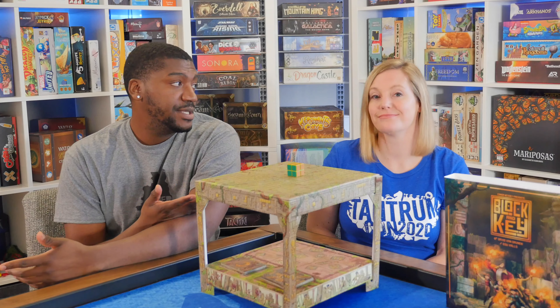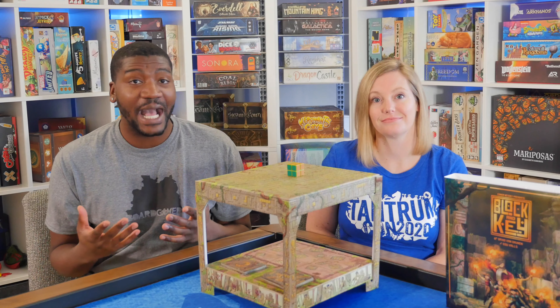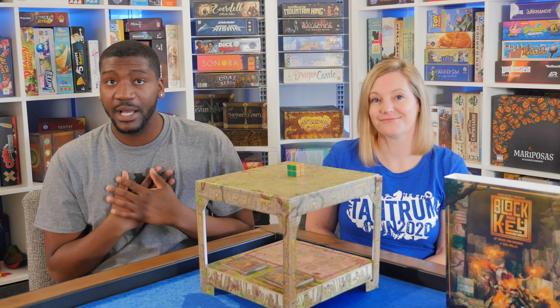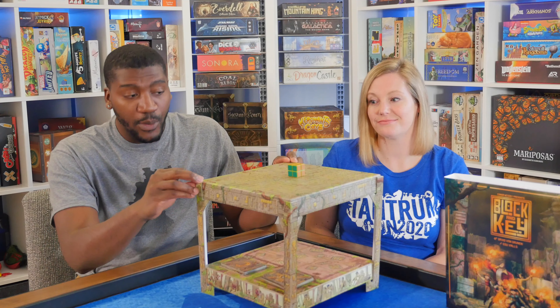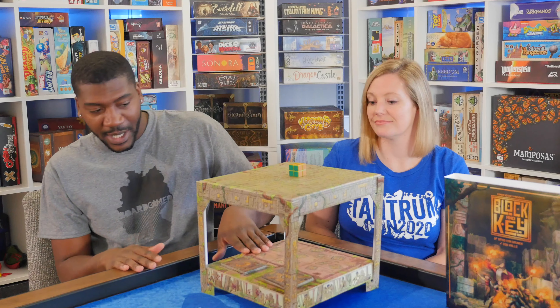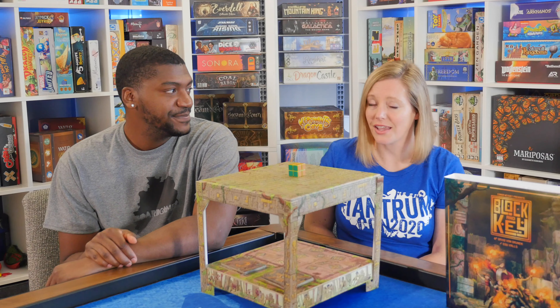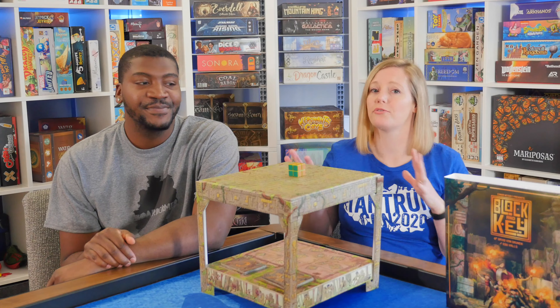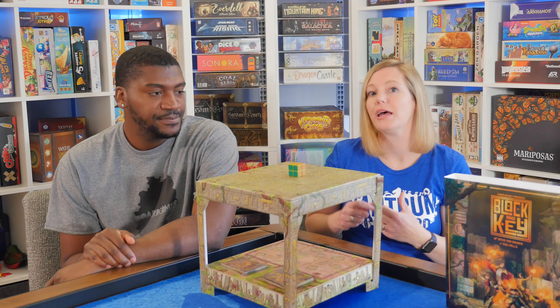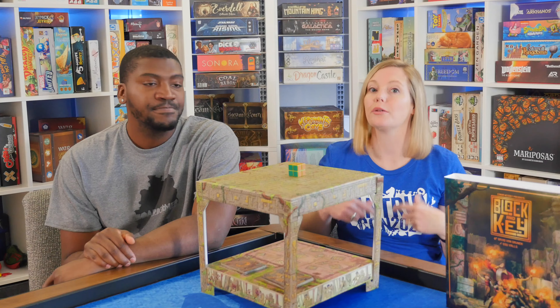We were actually able to get this to the table super recently and I enjoyed almost every aspect of this. One of the coolest things is that the game board — the tower — is kind of built from the game box. This is the top of the box and the bottom of the box, and you flip them over and put the pieces on to actually build your playing surface. On your turn you'll do one of those two things: either take some blocks to add to your supply or place a block, and when you do there is a little key on the side facing you.